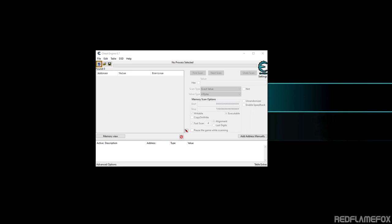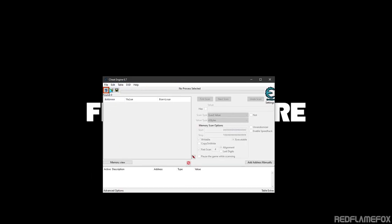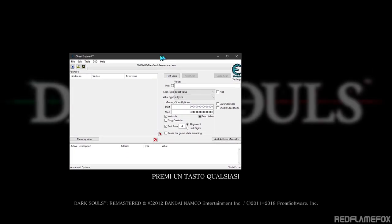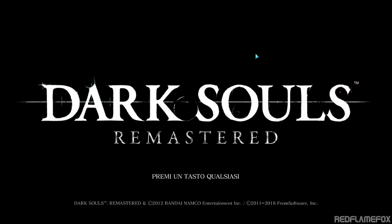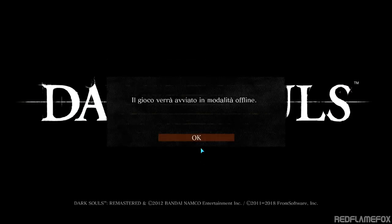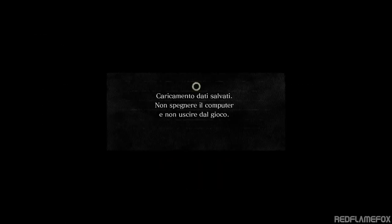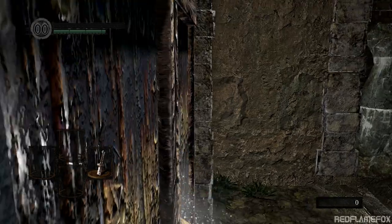Now I open it again, and I'm gonna open the Dark Souls video game. Cheat Engine is opened, but it didn't select Dark Souls by itself — you need to open it yourself. Now that I actually selected the game, I can move Cheat Engine away. And now I can press P, the P button, to pause the game. This way actually works. As you can see, now I can pause the game, and yes, it works fine.